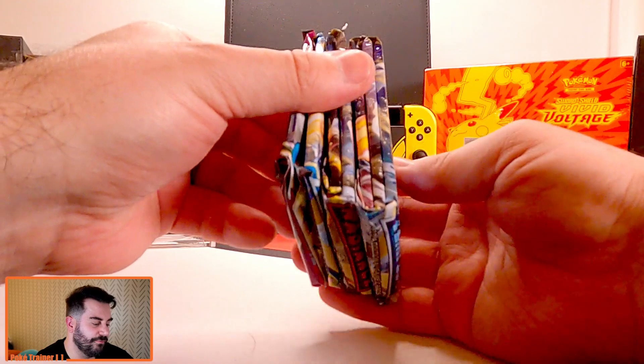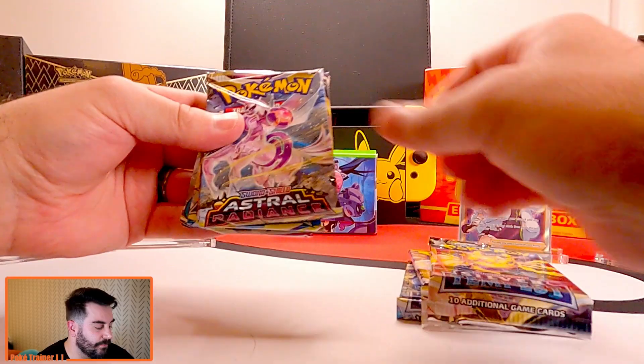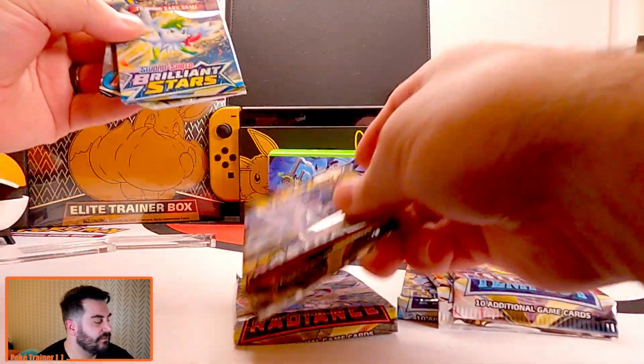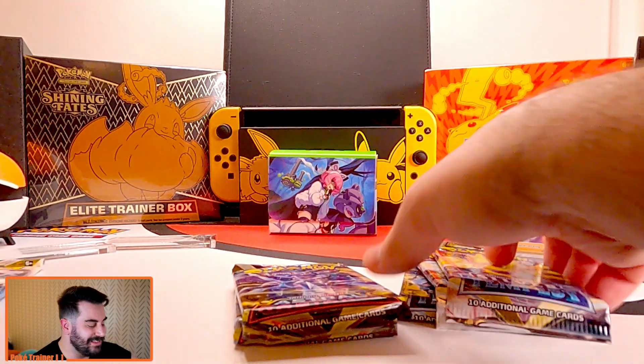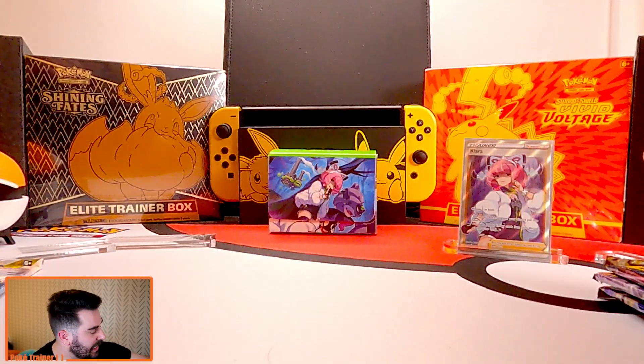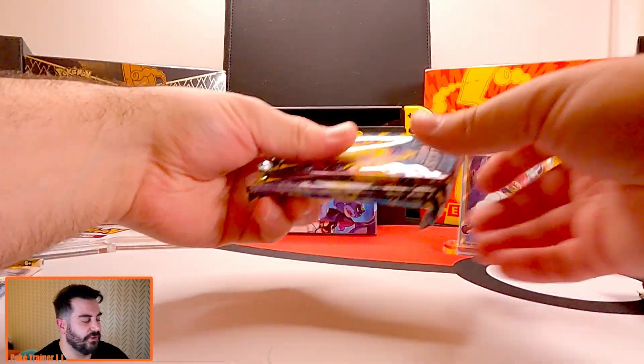These packs are really folded up in there. We got Silver Tempest, Silver Tempest, Silver Tempest, Astral Radiance, Astral Radiance, one Brilliant, one Fusion. So we've got seven of these things to go through guys. Let's do Silver Tempest first.